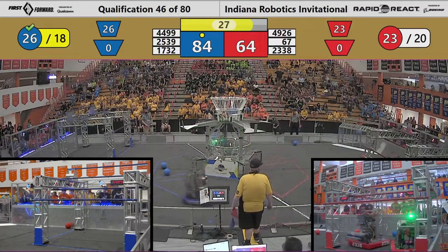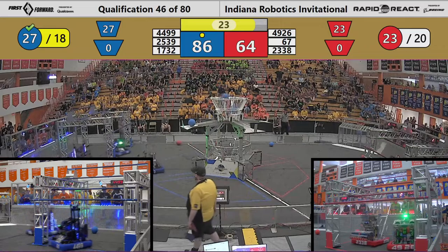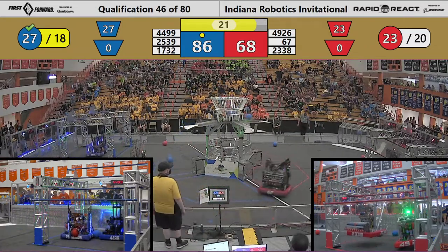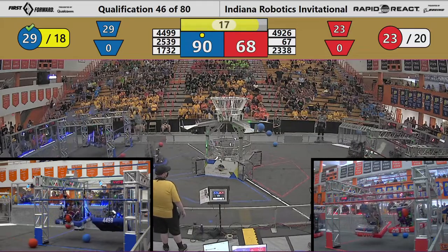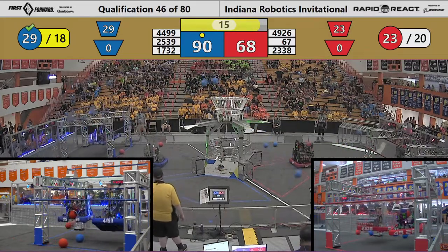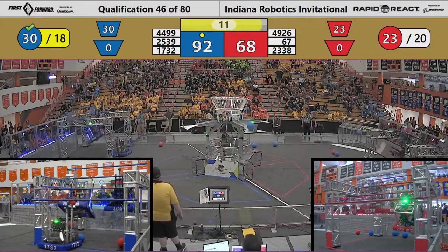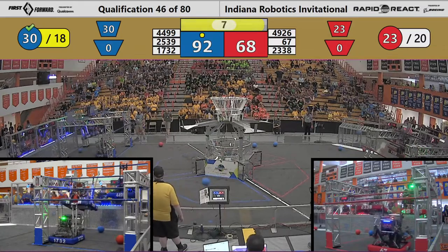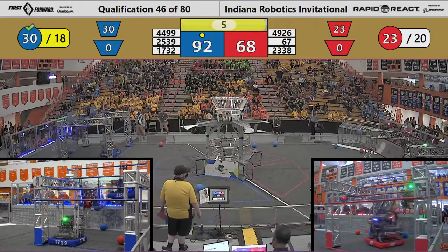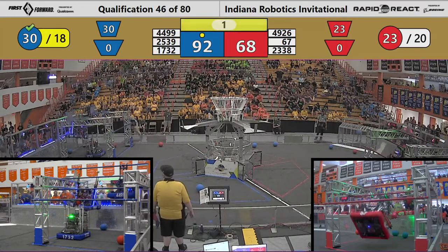That sound means that we are in the end game. Teams will attempt to maximize their points by climbing on the rungs inside the hangar. 44-99 is the first to climb for the Blue Alliance — that's the Highlanders. Krypton Cougars right next to them, they're climbing as well. 17-32 waiting for an opening so they can begin their climb.